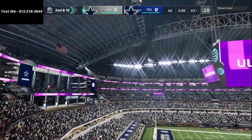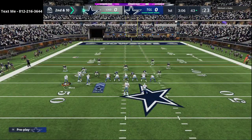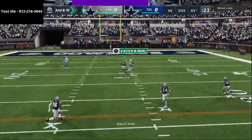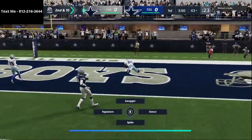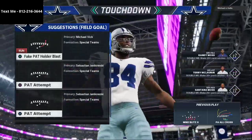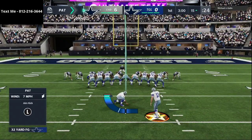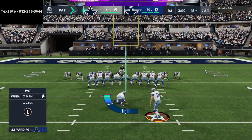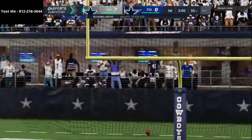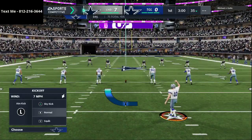Starting off on our first drive, we're just trying to establish something and see how he's going to defend our must-stop play, which is PA cross. It's the play we must make go, and we will run it again and again. As you can see here we're hitting Randy Moss up top. I do have route tech on Randy Moss - I've actually stopped using abilities on my linemen so I can get route tech on that card.